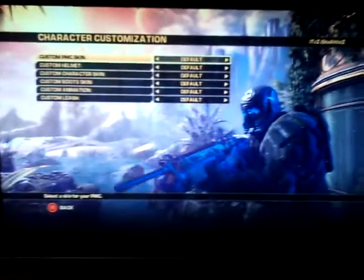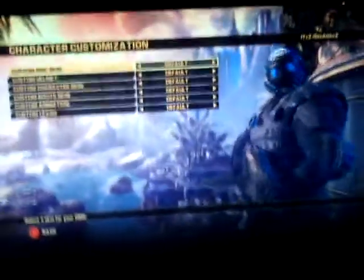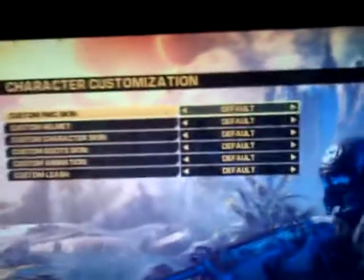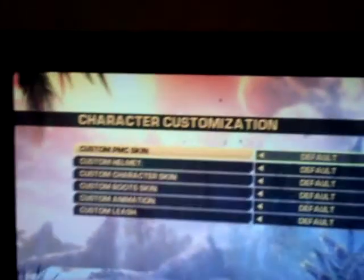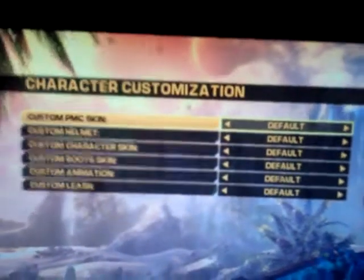Hello YouTube. This is a bit different to my other videos because I am holding it with my hands. I'm going to show you how to get some of the online costumes if you don't have them. Obviously you have all the default at the moment and I will be showing you some of the animations. Basically for Elite DLC you just play the demo and complete it, as well as Convert DLC.